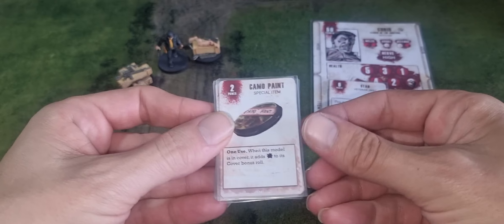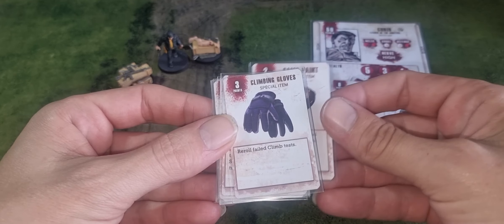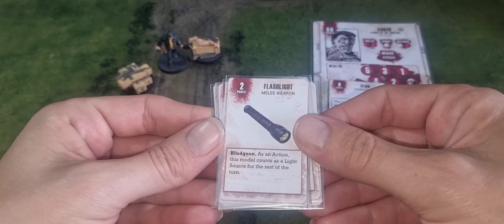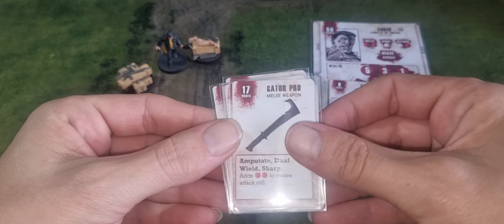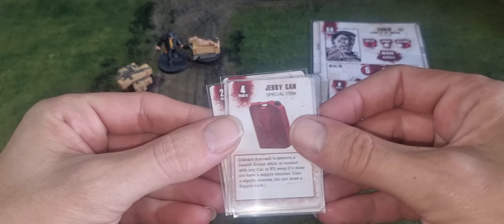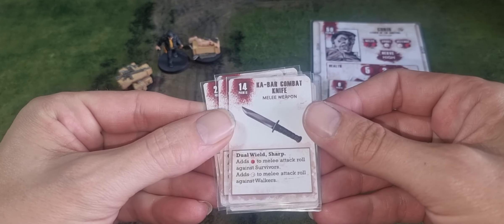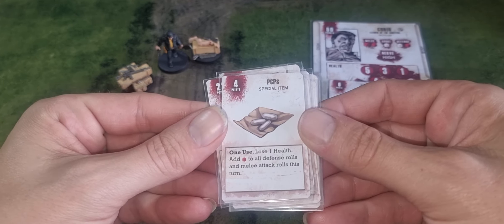On to the equipment cards. First up we've got Camo Paint for 2 points, Climbing Gloves for 3 points, a Flashlight for 2 points, a Gator Pro for 17 points, a Jerry Can for 4 points, a Car Bar Combat Knife for 14 points, and some PCPs for 4 points.